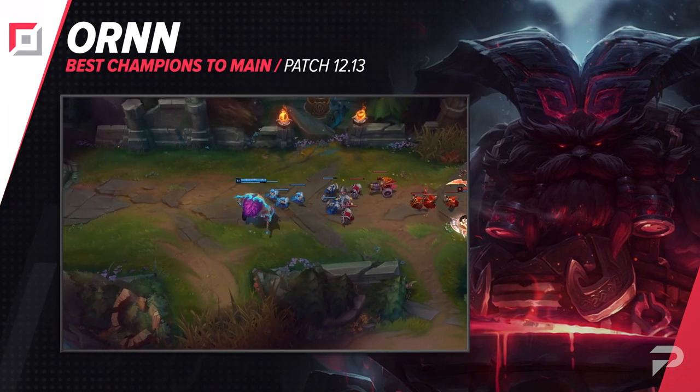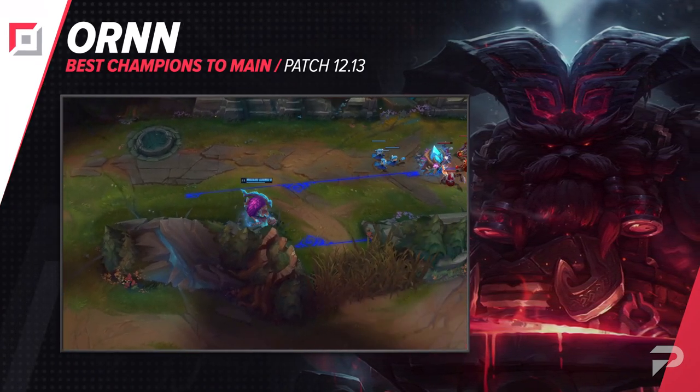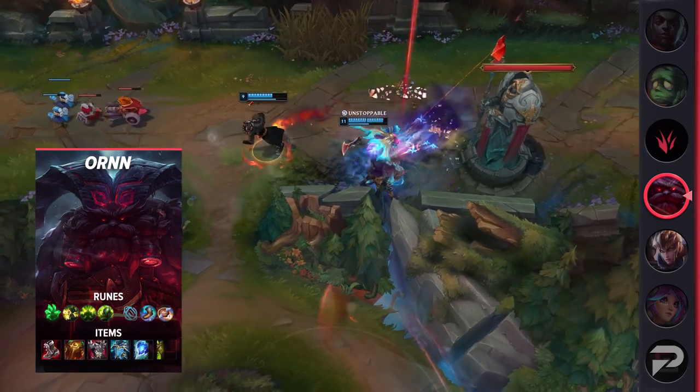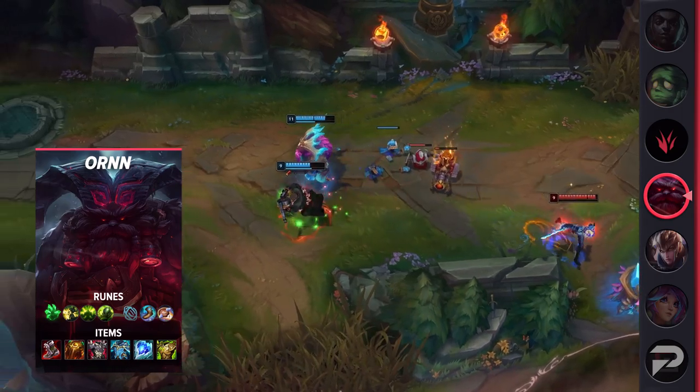The final top laner that we have for you today is Ornn. The meta has been shifting pretty heavily over the past couple of months, with tanks in particular becoming overall much stronger than they were prior to the durability patch. And with this patch nerfing Divine Sunderer damage against them specifically, they're only going to be getting better, since bruisers have one less way to deal with them.